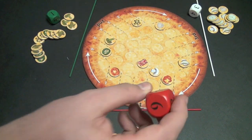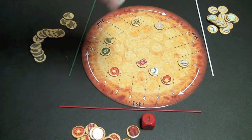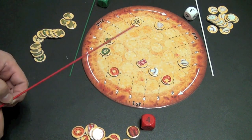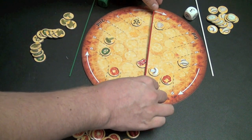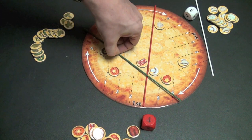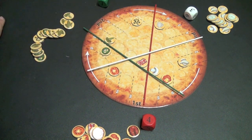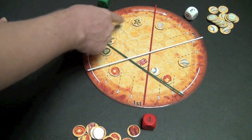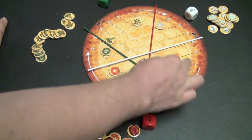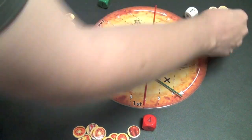Then, after each player does that, players will secretly pick a number on the side of their die. So let's say red picks four, white picks three, and green picks five. Red is going to take his stick, picks four, and put his pizza cutter there. Green puts his pizza cutter on the five. White picked three, so he'll put his pizza cutter there. This is going to cut the pizza into several different sections. There's all of one color in many sections, but here you can see two different colors — two whites and one red. White has the majority, so the red is removed and a white is put in its place.